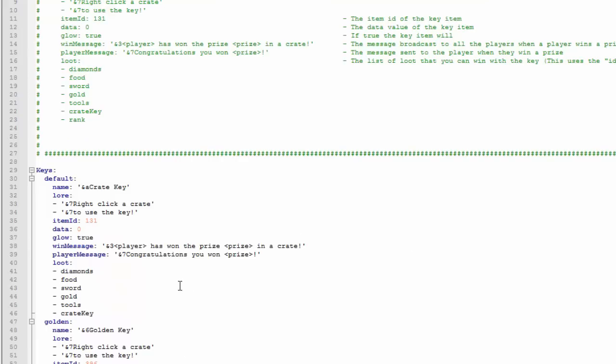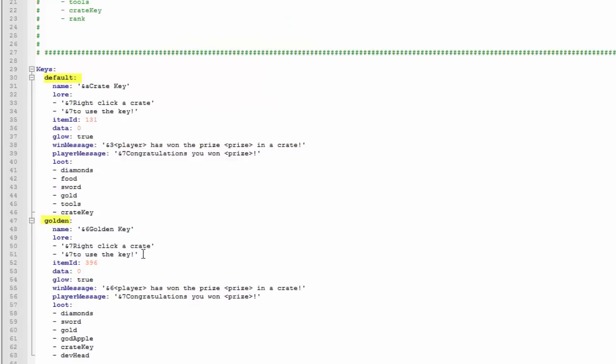In that same folder we have the keys.yml, and there are two keys. There are signs that we can set up to buy a certain key. The golden key will be worth more because it gives stuff like a god apple, and with the normal crate key you can't win that stuff. You can change what loot they can possibly get with each key — pretty cool.